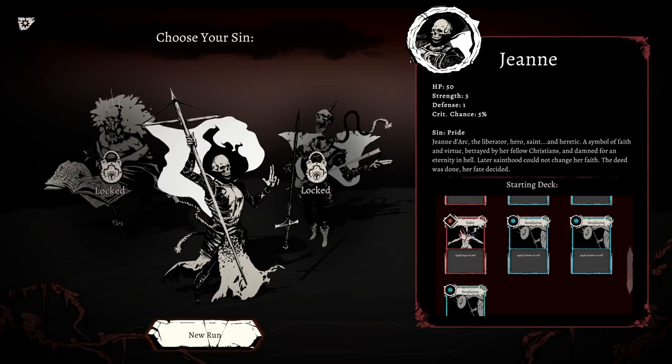Jean. So they're all going to have their own sins — gotcha. The liberator, hero, saint, and heretic — the symbol of faith and virtue, betrayed by her fellow Christians and damned into hell for an eternity.